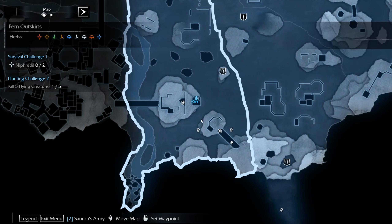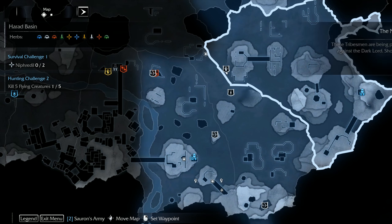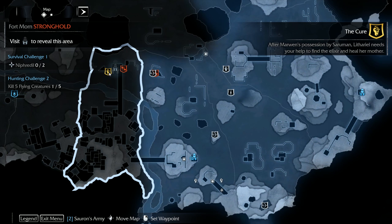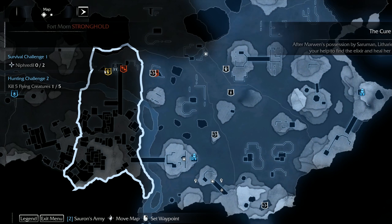Looking down, gazing down, there's a few minor things. That fist without the shield around it is going to be a free the slaves mission — it basically unlocks one of these. I think maybe I'll hop off the tower here and free up one of the slaves just to have the mission pop up on the map. What I want to eventually do is head over towards the cure. Lady Marwen has recently freed herself from Sourman's Hold. Lethariel is looking to kind of finish curing her with some sort of an elixir, and we're supposed to help out with that cause.